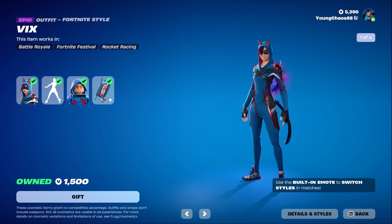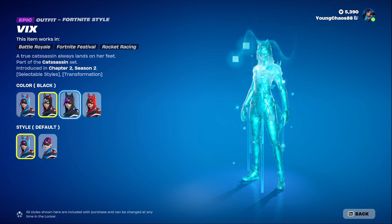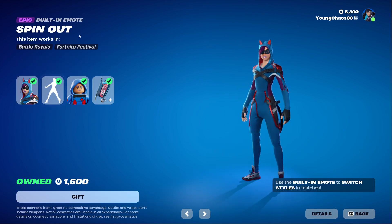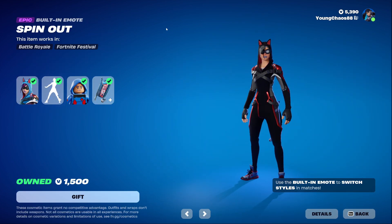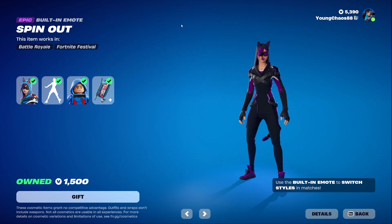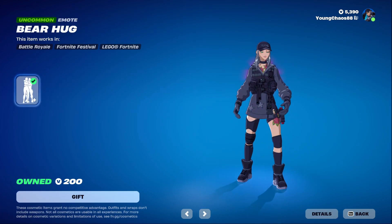Revix with the Whisker Pack back bling is a never-before-seen outfit at 1500 V-Bucks. This skin includes four different styles which can be transformed in-game using the Spin Out built-in emote — really, really cool. You can use all the different styles and mix and match them in-game, which is really cool.